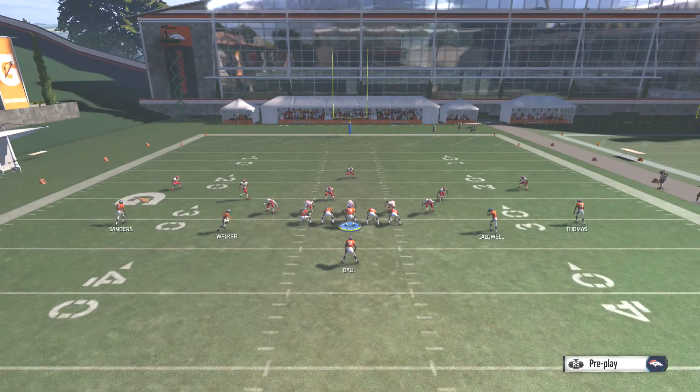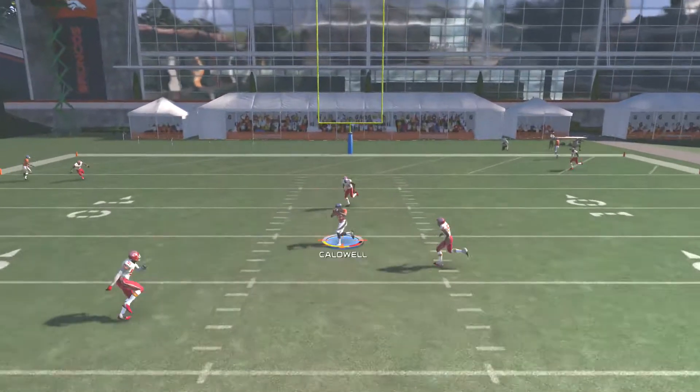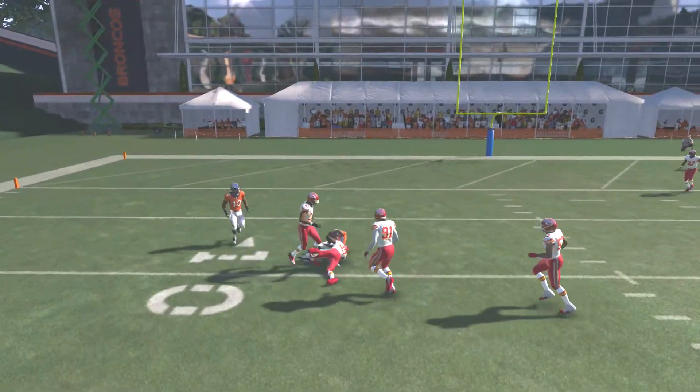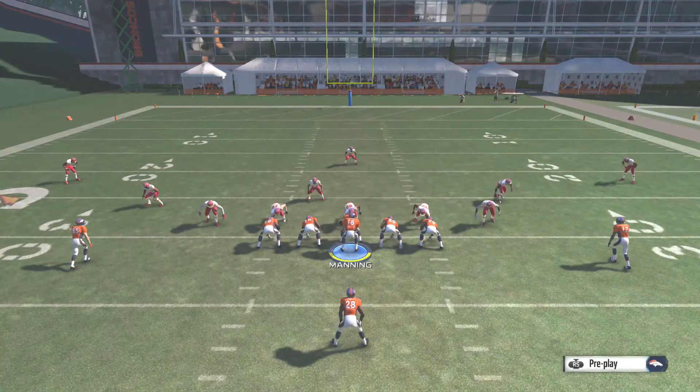Against cover 3, you have 3 guys up top, so you want to try and go underneath them. Your X is going to do a 5 yard out, Y 5 yard in, A 12 yard in. Your main throws are going to be to the Y and A receiver, just going after whoever the guy is not usering.